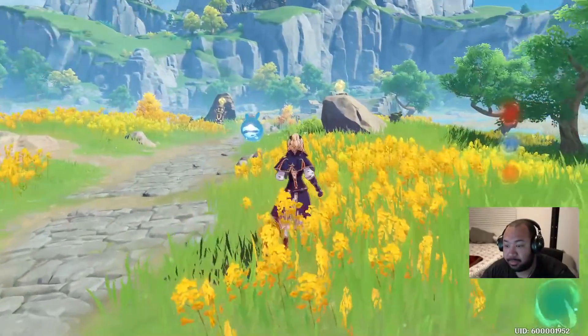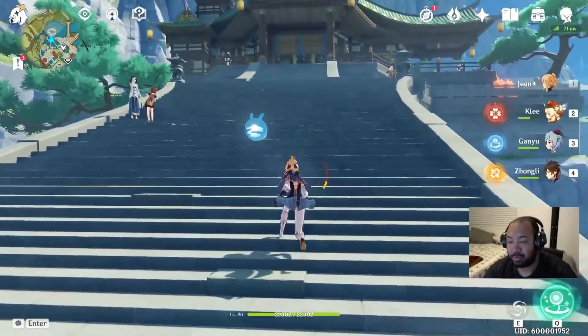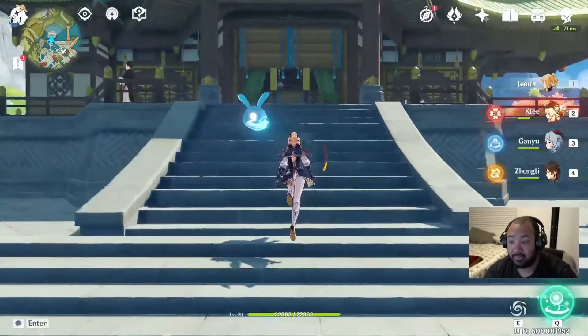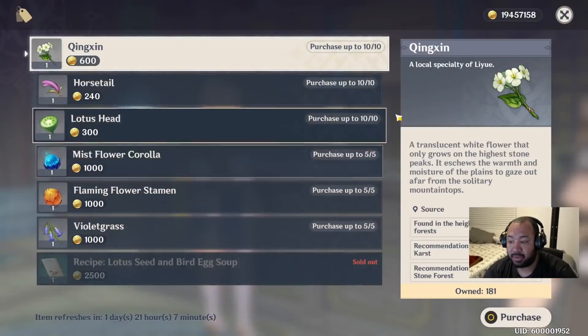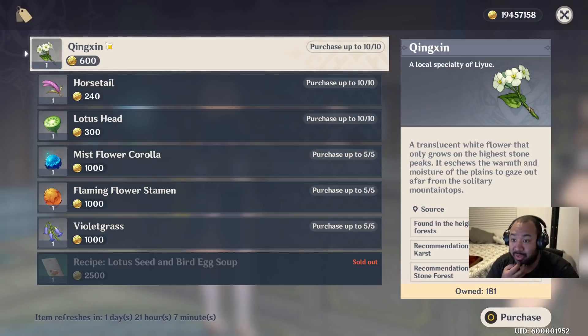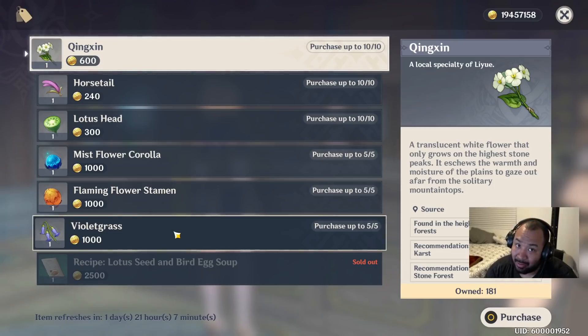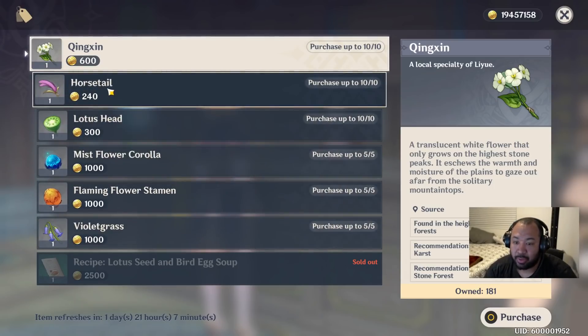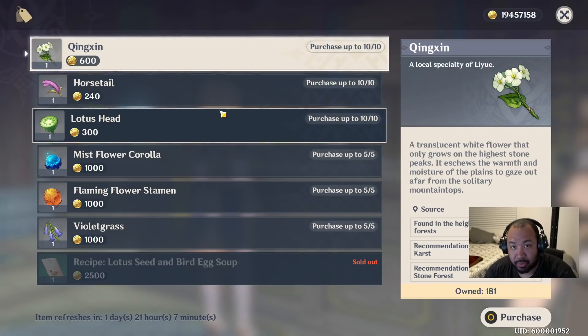First things first, we're going to head up to Boo Boo Pharmacy. You're going to want to make sure you hit this place up — this is probably the easiest place to get the flowers that you're going to need for Xiao, which are the Qingxin flowers. If you hit this place up and talk to Herbalist Gui, you can basically buy up to 10 Qingxin flowers a day. Since we still have about 10 days before Xiao hits the banner, I'd advise picking these up, and also the Violet Grass and Horsetails as well — though we still don't know what the Horsetails are for. This is definitely something you can buy if you have the Mora to do so.